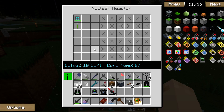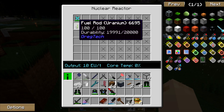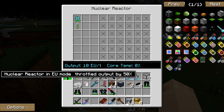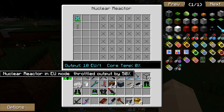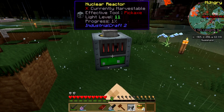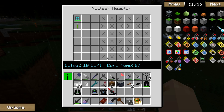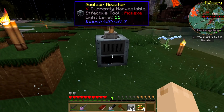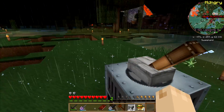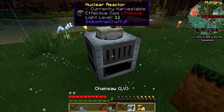It turned on! My core is staying at zero. I have 10 EU — so each of these is going to give me 10 EU per tick. Not bad. Now that's because I'm in nuclear reactor EU mode. I think there's a way to turn it into producing heat mode. It didn't explode — that's cool!